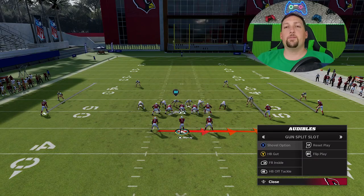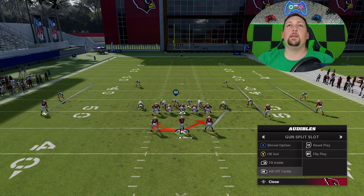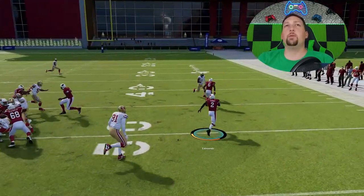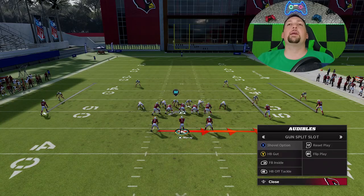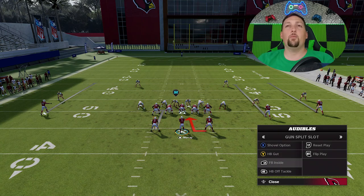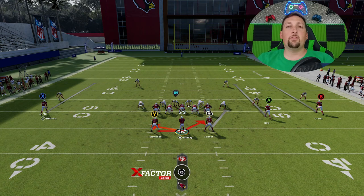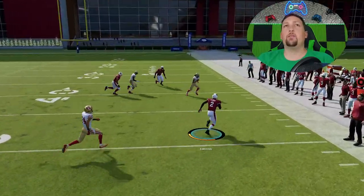While the shovel option is definitely the MVP and probably the play you should run most out of this formation, there are really good counter runs like the fullback inside and the halfback gut. If you have a tightly packed box, you can also hit them with the off tackle — that's a very good outside run. As you'll see, we get very good blocking to the edge for another very explosive run. The only thing is it goes in the exact same direction as the shovel play, so while it's very good — especially when you don't have gaps inside — it's somewhat limited because I want something going in the opposite direction to catch my opponent off guard.